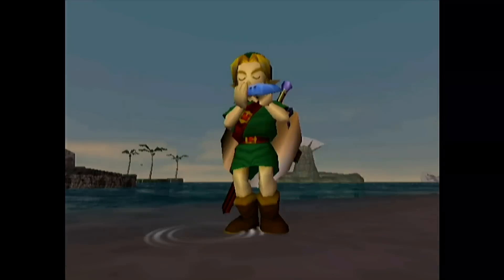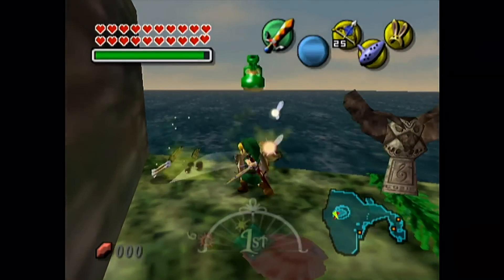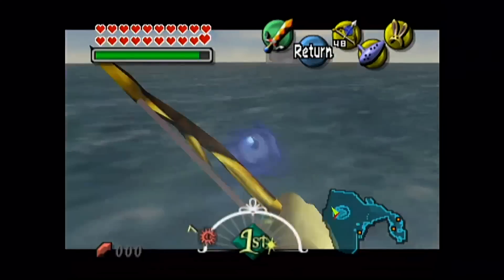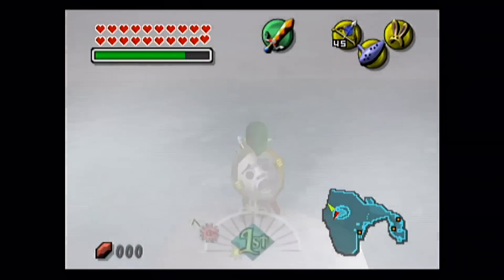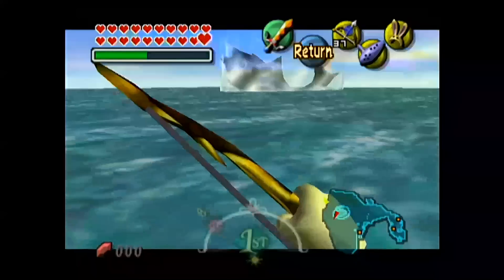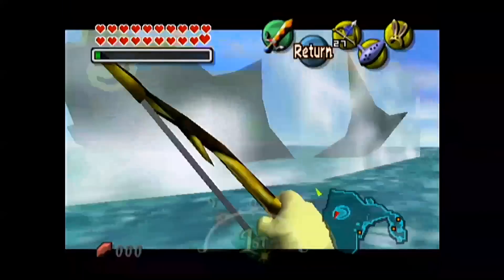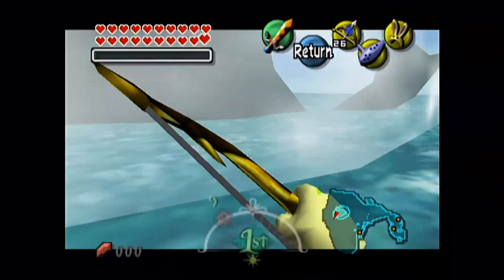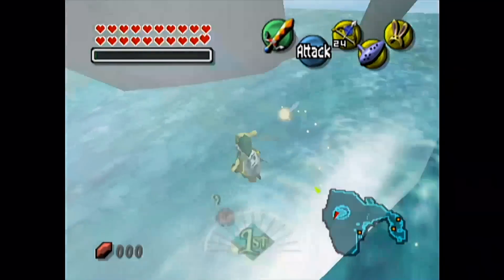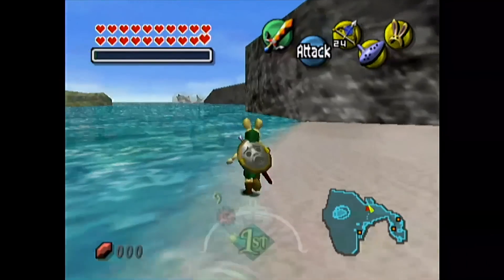This next glitch is really interesting. Use the Song of Soaring and get yourself to Zora Cape. On the left there are a few pots — smash them to get full magic and arrows, because you'll probably run out doing this glitch. Run over to the edge and equip the ice arrows. The aim is to build a bridge all the way over to the Great Bay Temple you can see in the distance. If you stay on the platforms you won't go out of bounds, but landing in the water will transport you to the Great Bay Reef. The interesting part is that the Great Bay Temple never really gains in size no matter how close you are — that's something the programmers built in. You can't enter the temple from here, and jumping in the water takes you straight back to the Great Bay Reef.